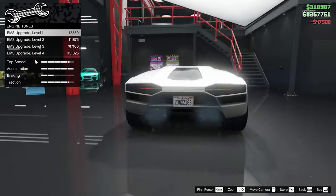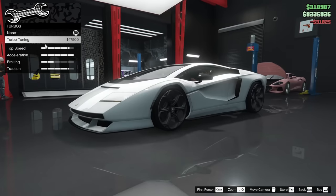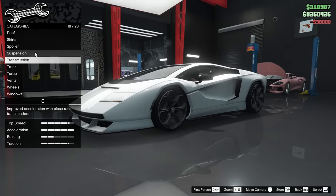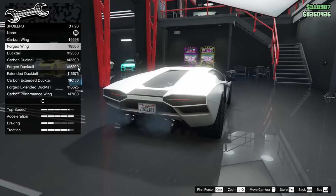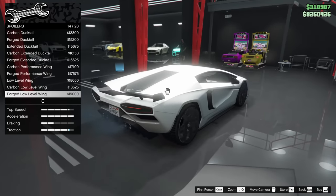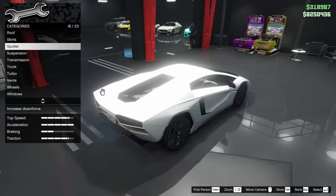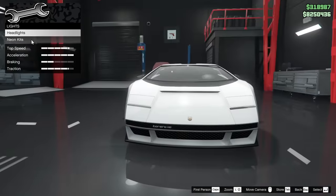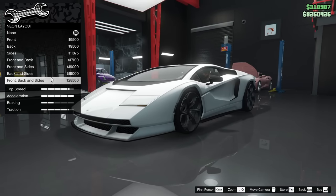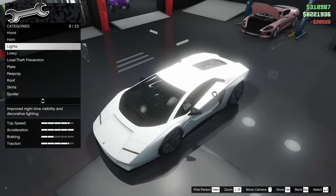I'll start with an armor upgrade, skip the brake upgrade for now, but I'll definitely do an engine upgrade, a turbo, and a transmission upgrade. The spoiler on this car doesn't actually affect downforce since it's completely broken, so I'll choose one that just looks cosmetic. I'm also going to put a neon kit on this car.